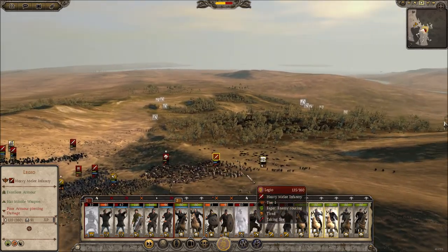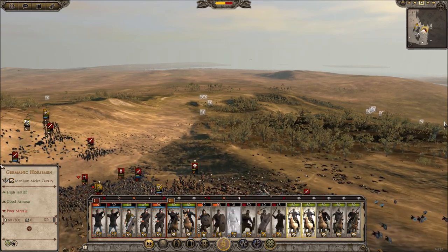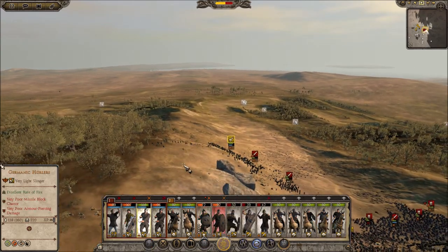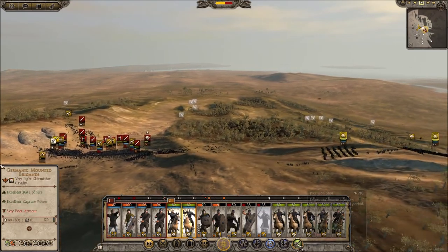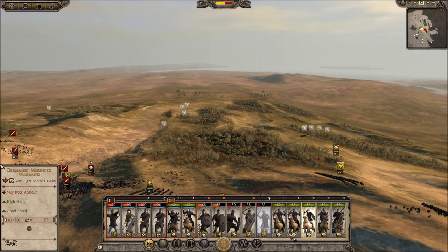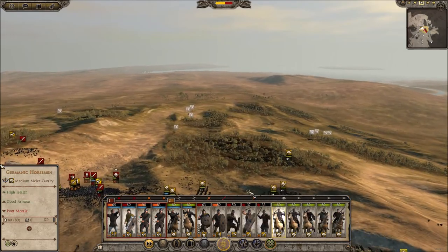Our three units of melee cav are gonna hit on the side. These two shot cavs — I'm gonna try to run them in and run them out. Skirmish cav, come on — you guys need to get them with your javelins right into the back of their infantry. Melee cav, you guys are nearly here. Shot cav, get ready.